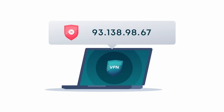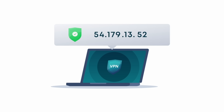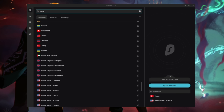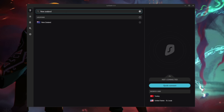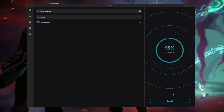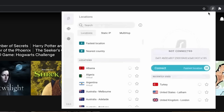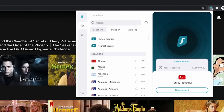Surfshark also changes your device IP address and your virtual location. You can get early access to games by switching time zones — just switch your VPN server to the time zone getting the game the earliest for that day-one advantage. You can also access and unblock content libraries and streaming services from other countries, like all of the Netflix libraries.